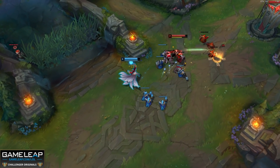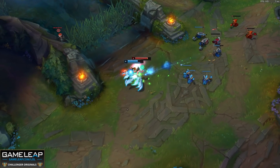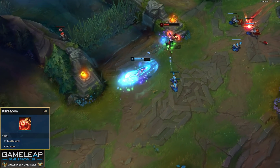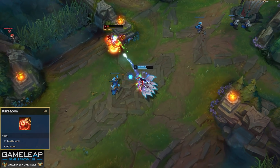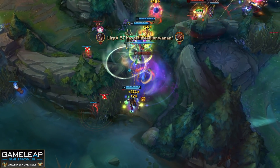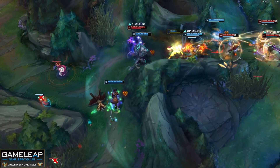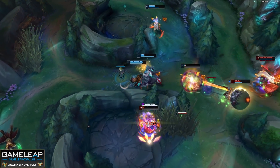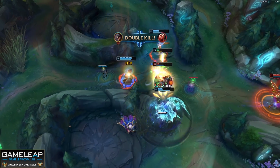Its active's cast time was reduced, so it basically just happens quicker, thus making it easier for you to make plays. And it now builds out of a Kindlegem, so it's just way more convenient to build. You're also getting 20 ability haste from Lost Chapter and Kindlegem, and more HP after completing Everfrost. These mages work so well with it because they have crowd control — whether it's TF with his stun card, Ahri with her charm, or Sylas with his chain — the Glacier active sets CC up and plays a huge part in fights.